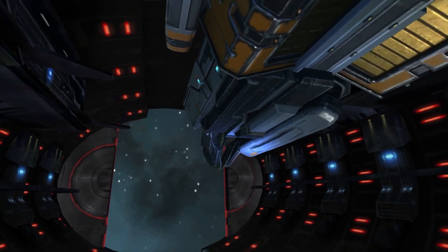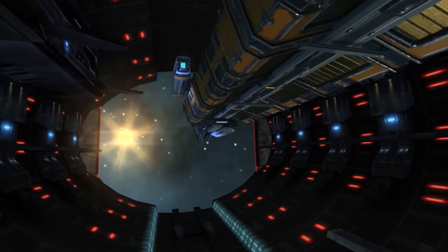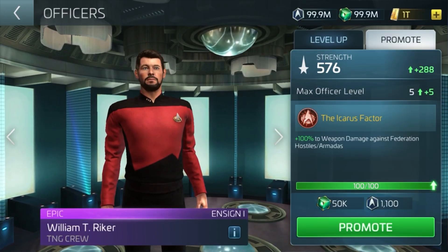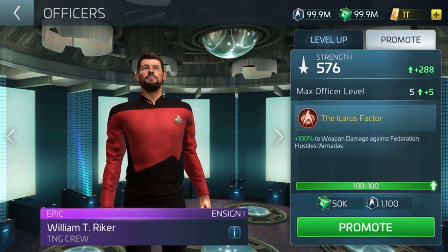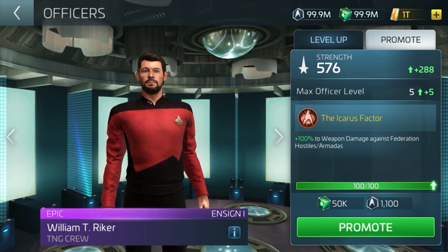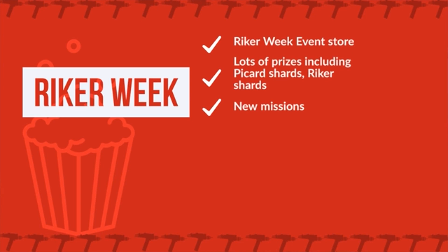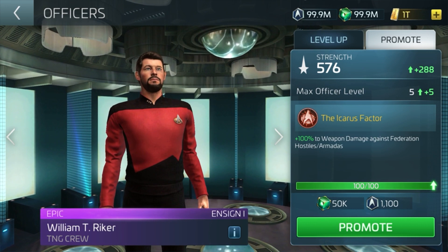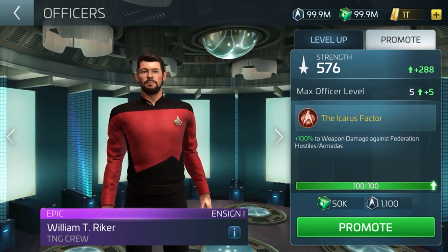We have an armada hunt, armada faction hunt, and the typical race to operations — again the developers want you to get to level 25. Then we have the jellyfish auction only running once this arc, keep that in mind. A Parabellum event, Riker full and partial unlock events, Riker avatar auctions, and a bunch of armada and hostile events. Plus, as requested, an event store. The event store runs for a week and you can spend your Riker week tokens to get Riker shards, Bakali shards, faction tokens, and much more.